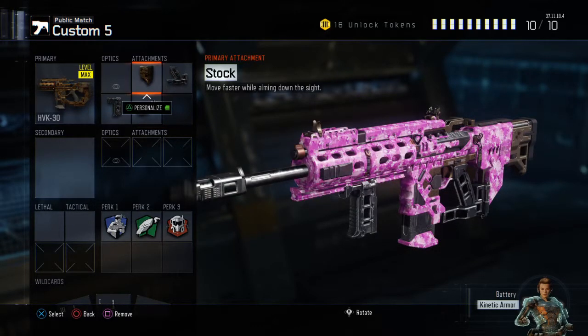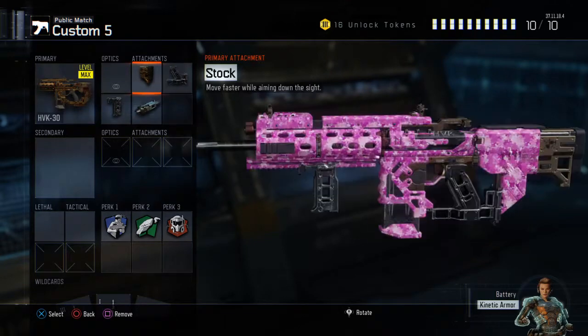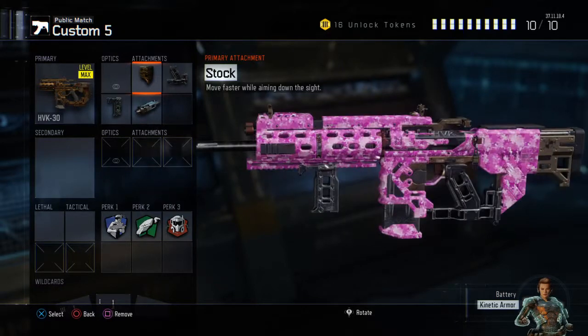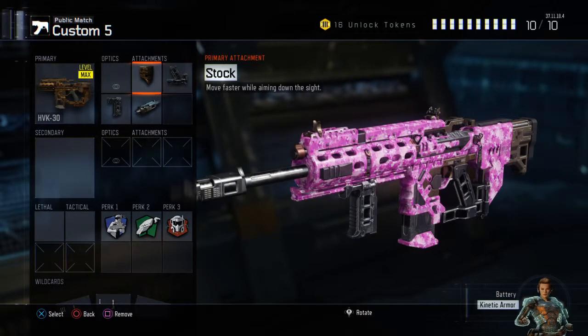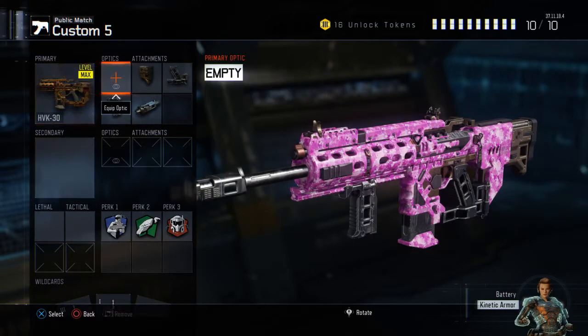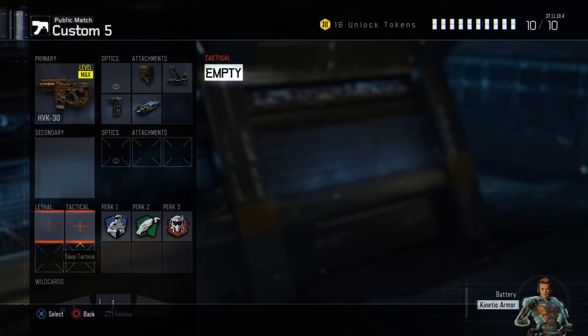Stock I always run on every gun no matter which one it is — machine gun, assault rifle — I always run stock so I can move faster while aiming down sights. Next I have quick draw so I can aim down sights faster and win the gunfight. We're not using any secondary, lethal, or tactical because we have four attachments on the gun.